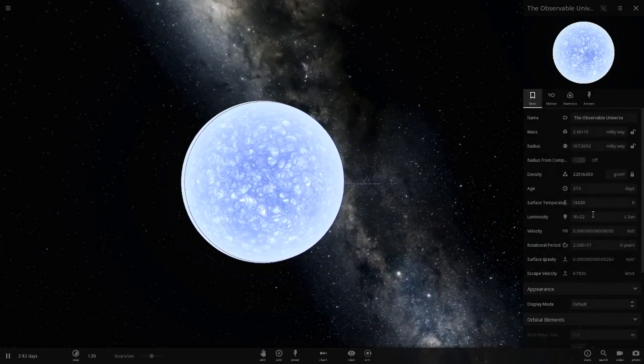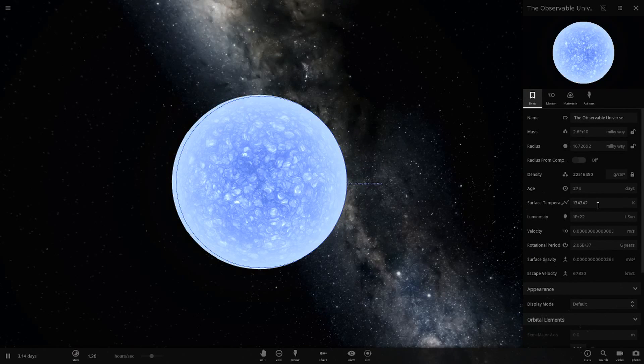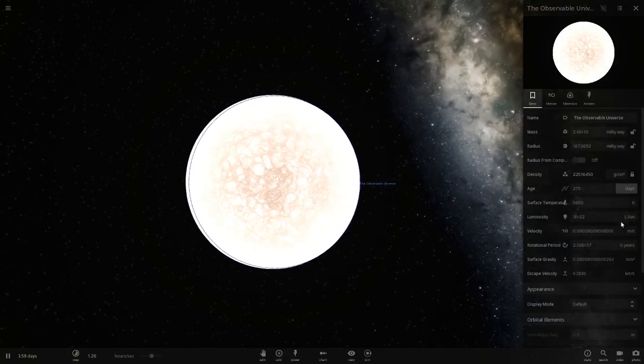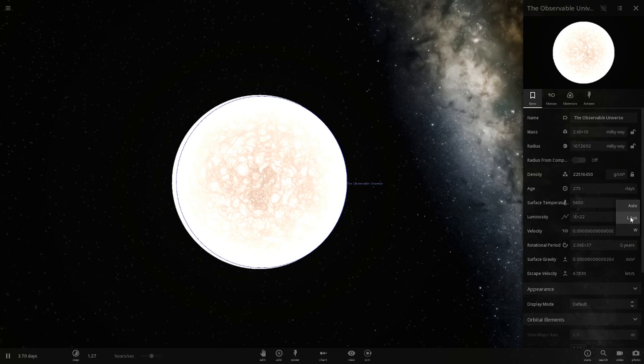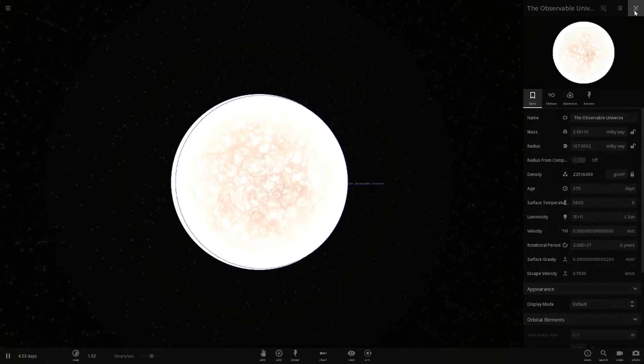You can also change the color by changing the temperature. Let's go for a sun sort of color — 5600 — so it looks a little like the sun. We can't really do much with the luminosity either because this is already the highest luminosity. No matter how large I make the value, it's just going to reset again.